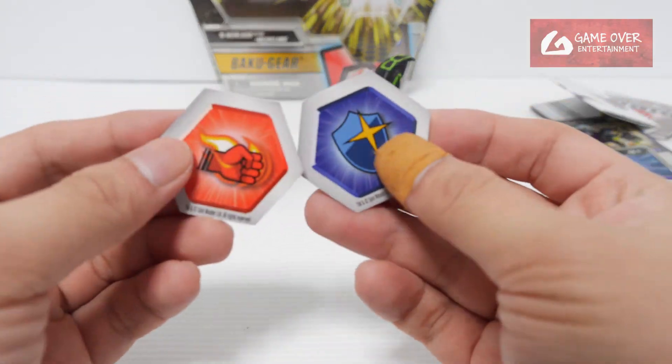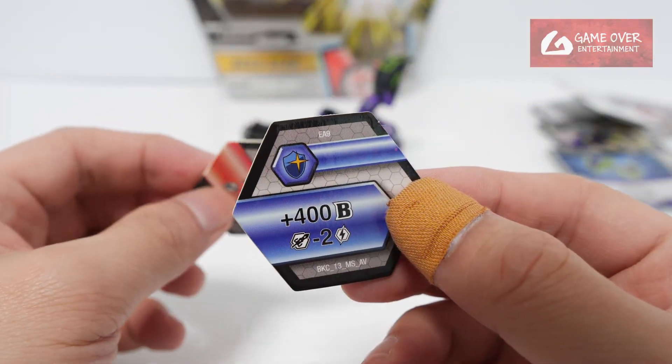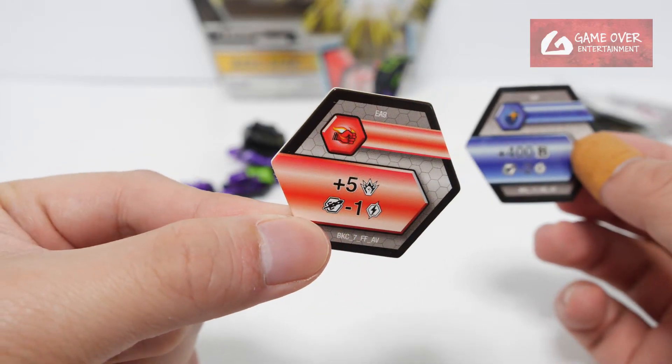And the 2 cores: we have plus 4 on a B, minus 2 energy, and plus 5 damage, minus 1 energy.